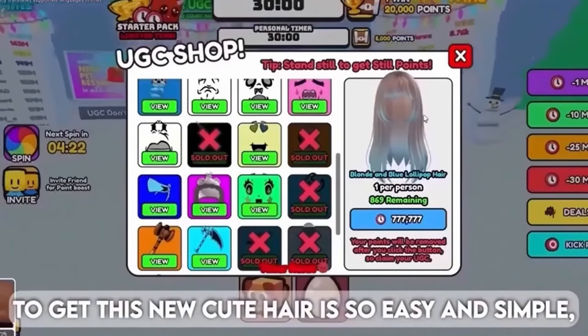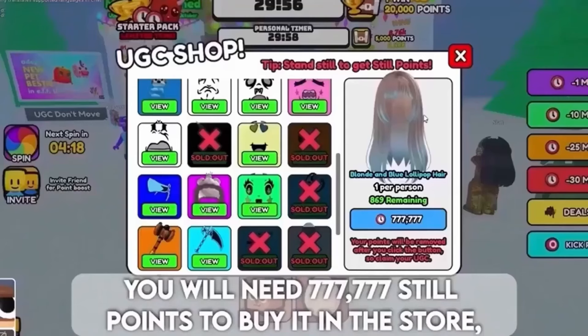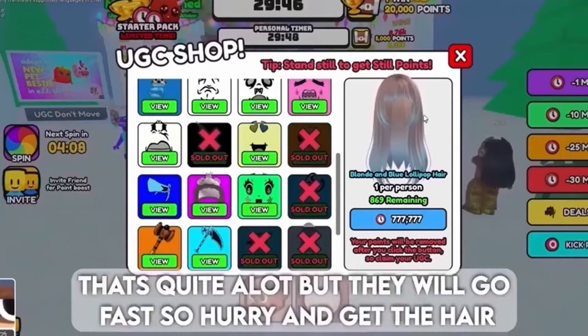To get this new cute hair is so easy and simple in the UGC Don't Move experience. You will need 777,777 still points to buy it in the store. There are only 1,500 in stock for this cute hair. That's quite a lot, but they will go fast so hurry and get the hair.